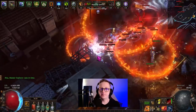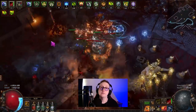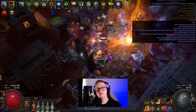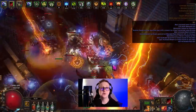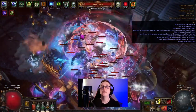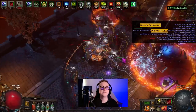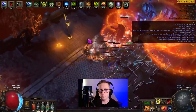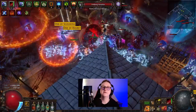Let's just go over some pros and cons. For pros, we've got very solid clear and incredibly good single target. It's also potentially fairly tanky — if you use a shield instead of a second Cold Iron Point and cap spell suppression, it's actually a pretty tanky build for a Shadow. It's also very cheap to get up and running. Cold Iron Points within the first couple of days are fairly expensive, but they drop in price very quickly and become very affordable. It also has a very smooth leveling process. If you're not used to traps it might feel a bit weird, but if you follow the leveling guide, by the time you get to maps you'll be very familiar with the playstyle.